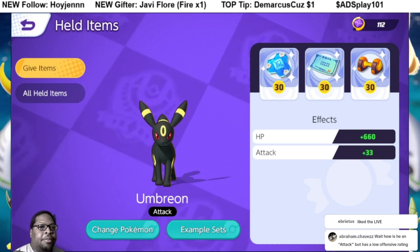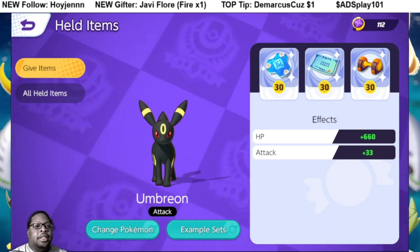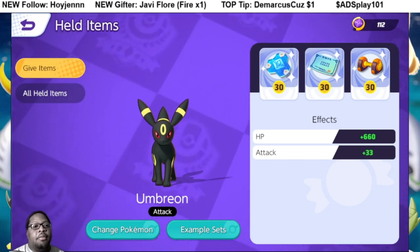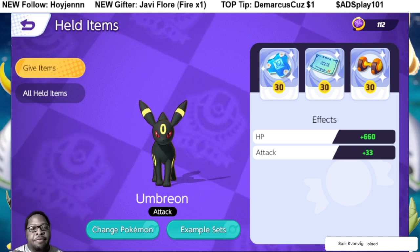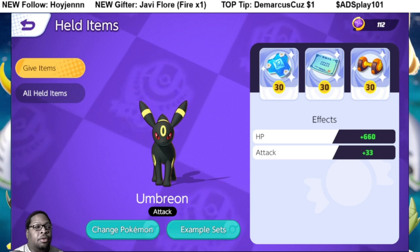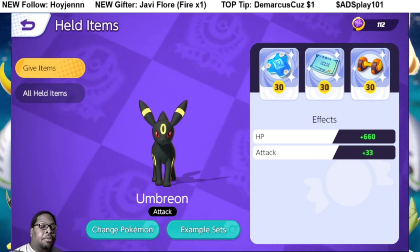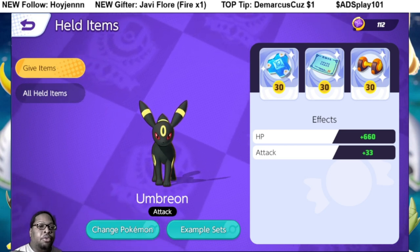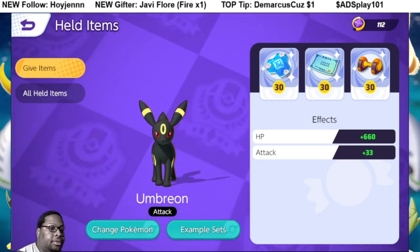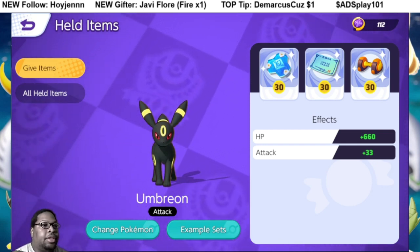Wait, how is he an attack type but has a low offensive rating? The damage he does is attack-based. Pokemon are broken down into two different categories: physical attack or special attack. He does physical attack damage, but most of his moves lend themselves towards defensive means — most of his moves are more defensive. But any damage he does is based on physical damage.